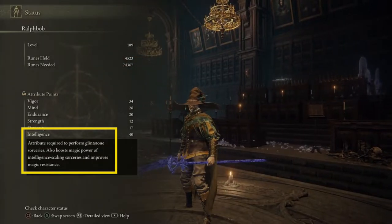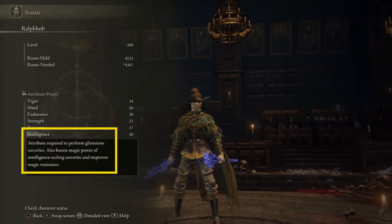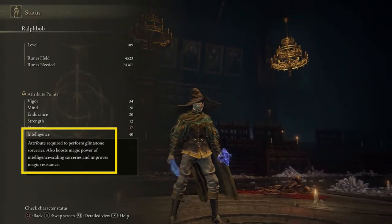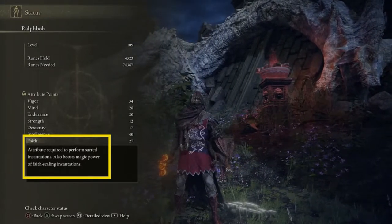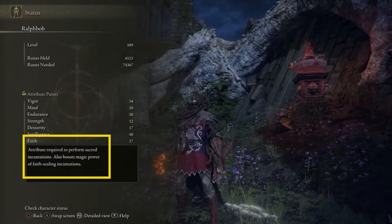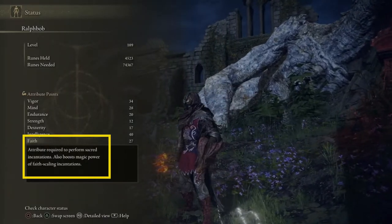Intelligence is required for every sorcery in Elden Ring and also increases the damage of those sorceries as well. Intelligence also gives you the most magic resistance. Faith is similar to intelligence, but instead of boosting sorceries, it boosts incantations. Anything faith-based will be increased with this stat, including pyromancies and lightning spells.